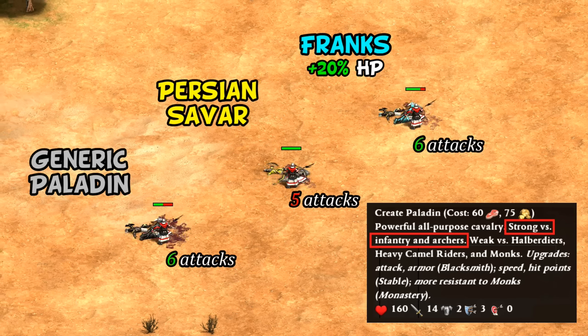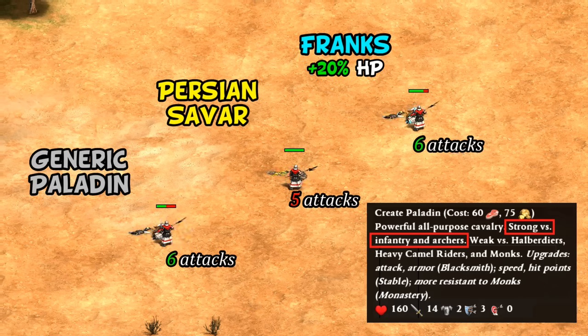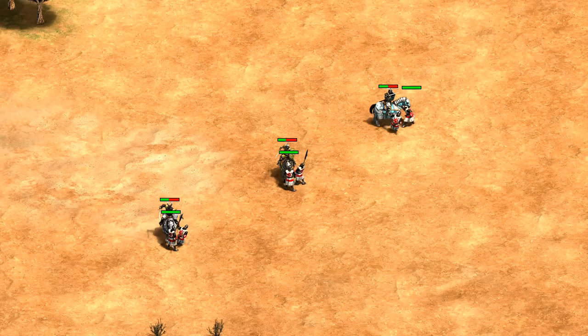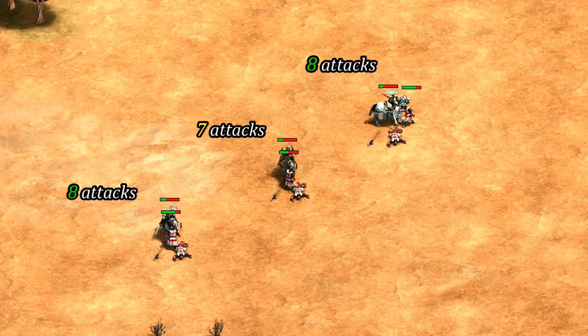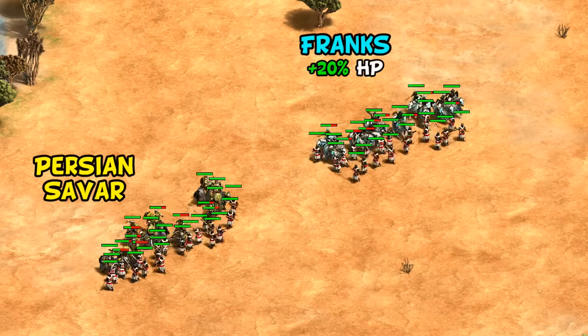You can see why they took the infantry specialty out of the description — in most cases losing 15 HP is more significant than plus one melee armor. Another common example is against pikemen, say against Saracens, where again Savars take seven hits instead of the eight hits the other two take.